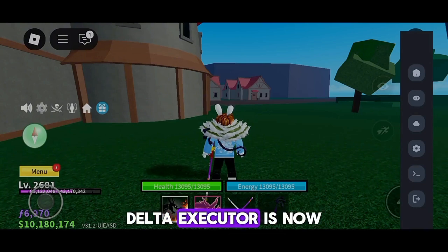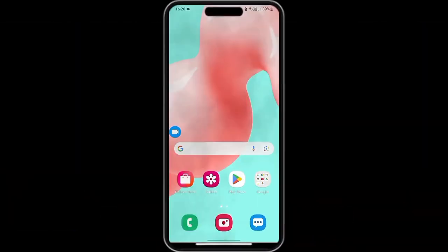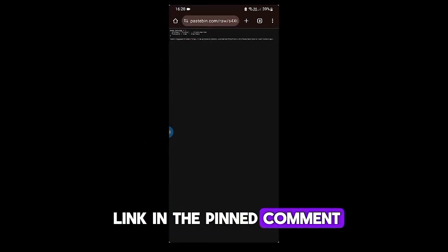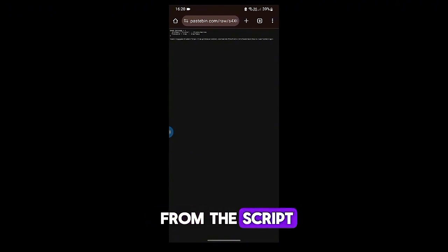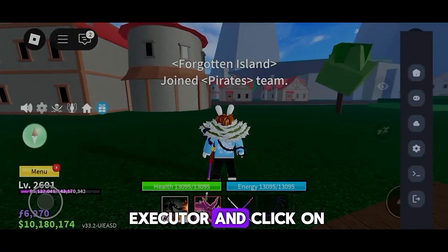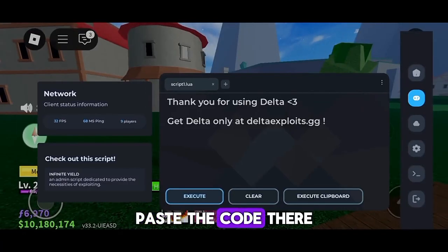As you can see, Delta Executor is now working without any issues. To get the RedHub script, you'll find the download link in the pinned comment. Copy all the text from the script, then go back to Delta Executor and click on the second tab. Paste the code there.